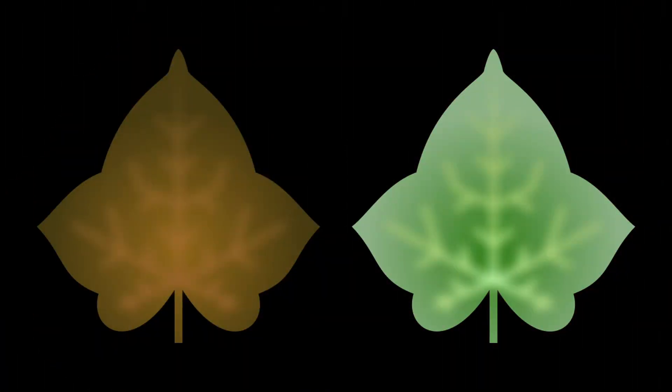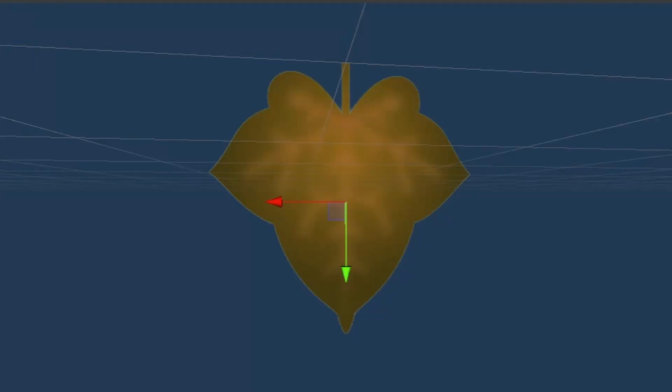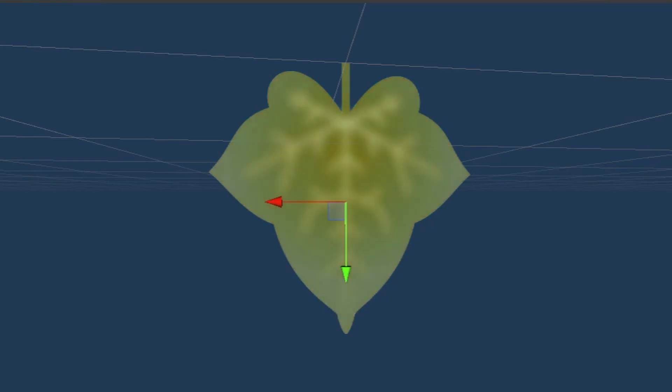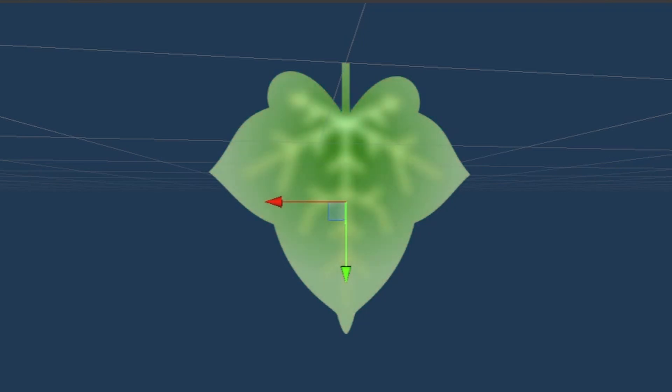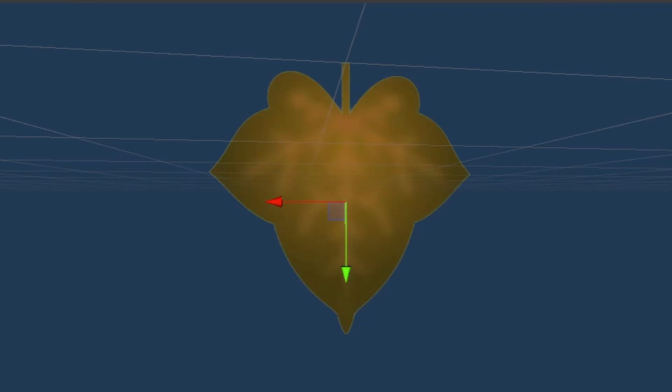For the leaves, I also made two different textures for the different states. The shader I created last time isn't used for these — instead they exist as images on a canvas. When I need to switch between different states, I change their alpha values so that the appropriate image is visible.